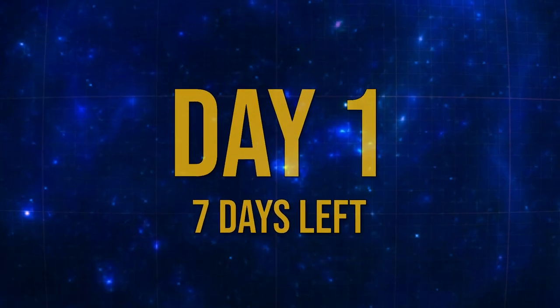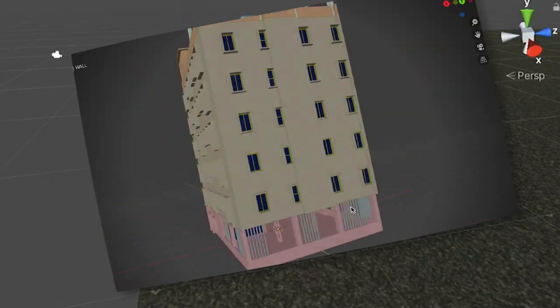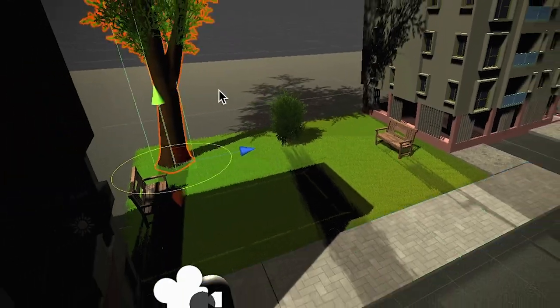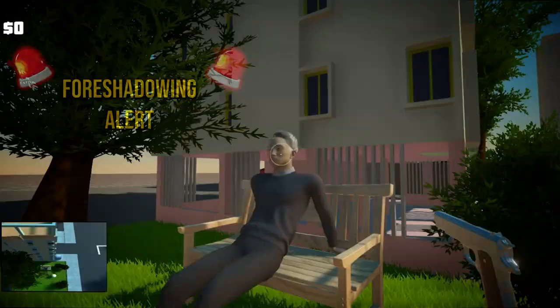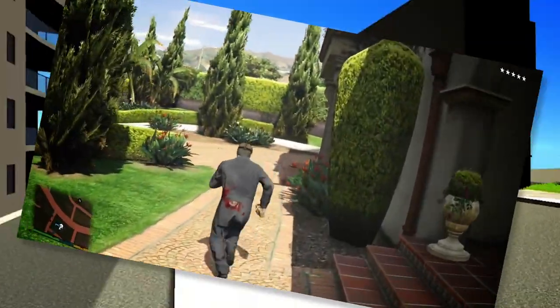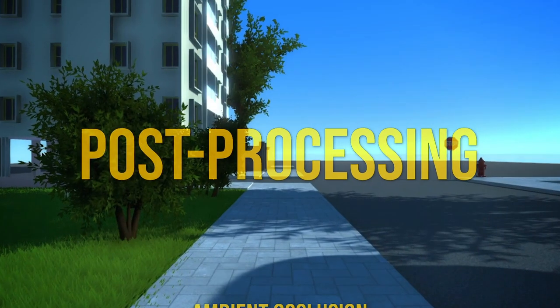I don't have a lot of time to waste, so I found these very cool free building models for my city. And to spice it up a bit, I drew some grass and built a nice green space that definitely won't be the scene of any future massacres. The game is also looking a little too dark compared to other GTA games, so I'm going to make it look prettier with post-processing.